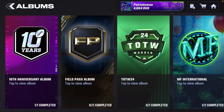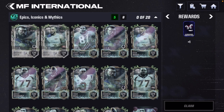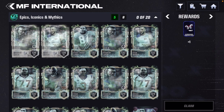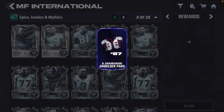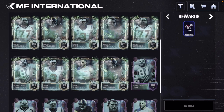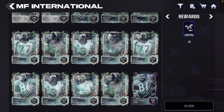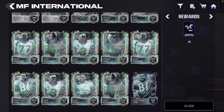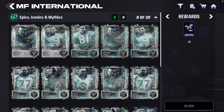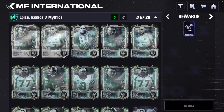There are going to be two more collectibles to get this month for that Rob Gronkowski card. If you go over to your albums, click on your name, go to your albums and scroll down to the Most Feared International promo. Basically the Most Feared International promo and also the next promo will give you those other collectibles. For the second collectible you need to get five unique epic, iconic, iconic foil, or mythic players inside the promo. When more players get added to the promo it will be a lot easier to pull the unique players you need.